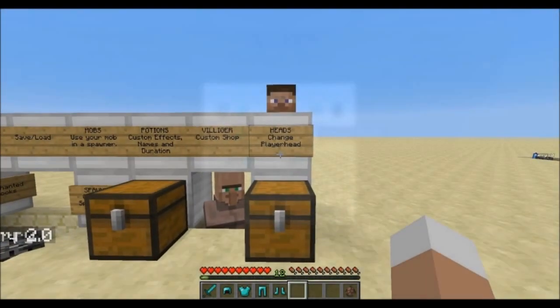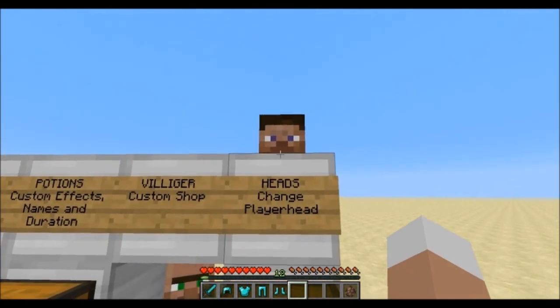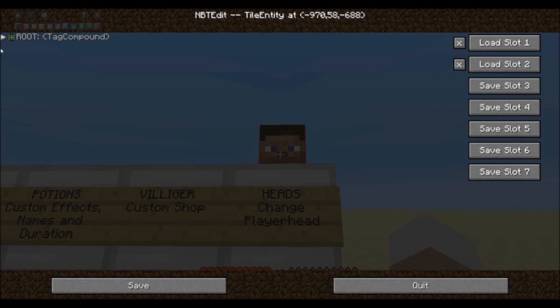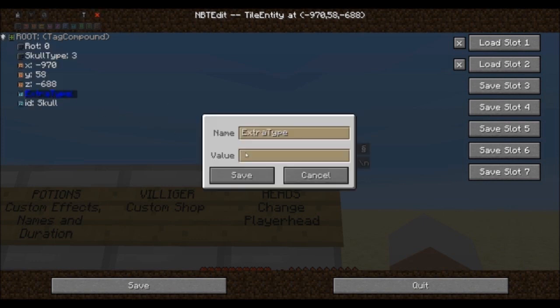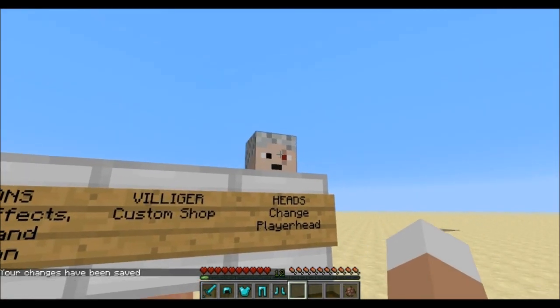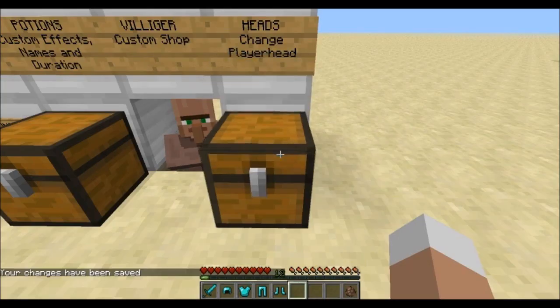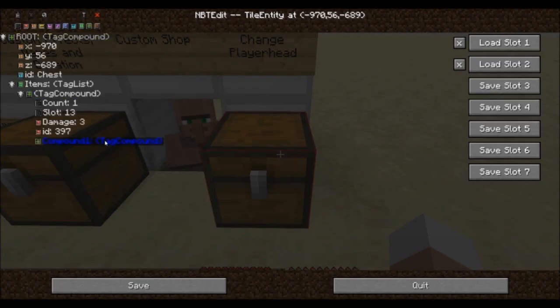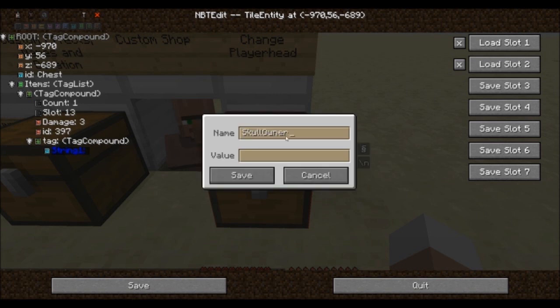Last thing I want to show you in this video is editing player heads. To change the skin of a player head placed in the world, use the nbtedit command on it and within the extra type tag fill in the player's name — easy as that. If your head is in an inventory it will need some more effort. Add a compound named tag for your item just like with enchantments, and within it add a string with its name set to skull owner — beware the capitalization. Down below you can set the player's name.